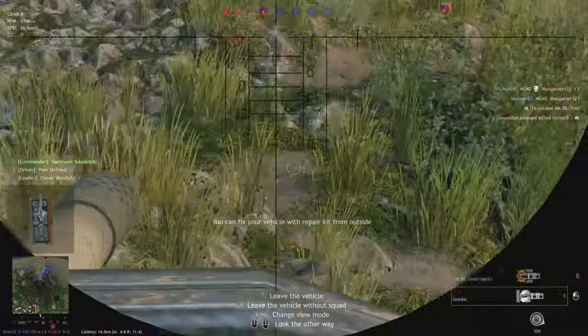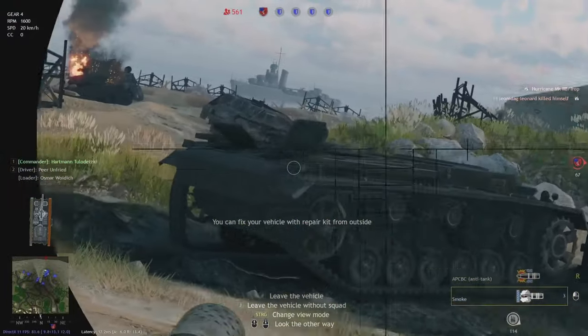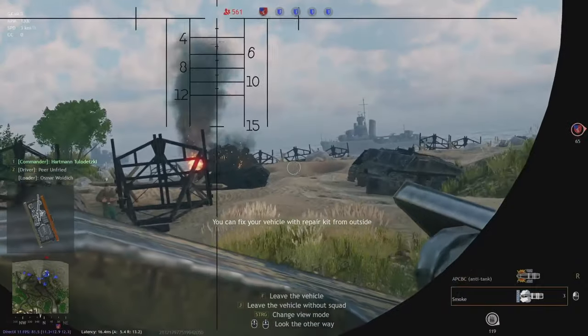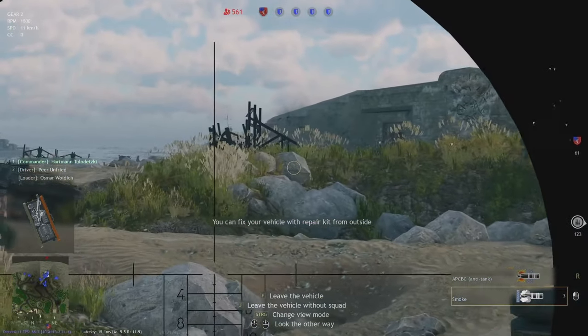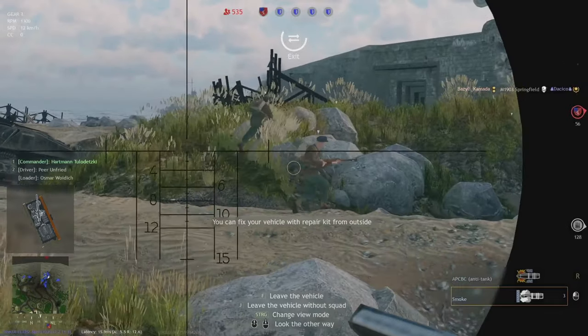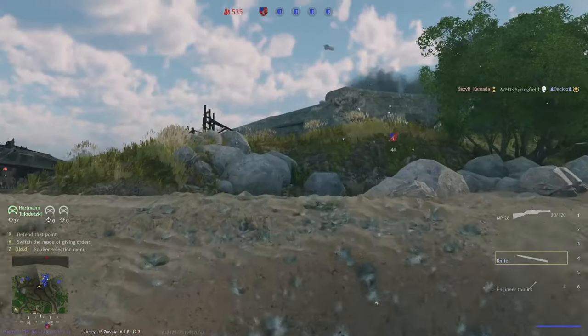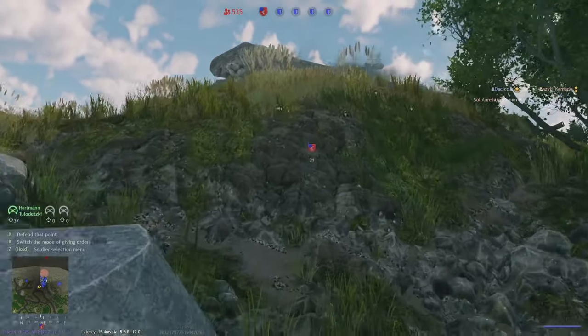I'm gonna drive towards those burgers since they don't want to come to me, and give them the remaining three shells, then just leave the tank. For those wondering what tank to play on low BR when starting out the game, I would say either this or the Puma.